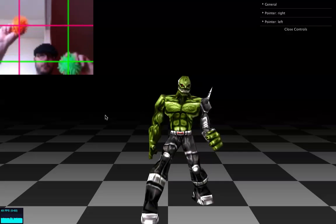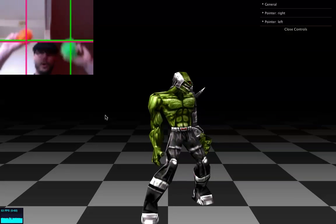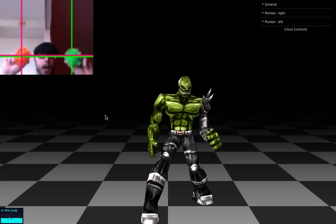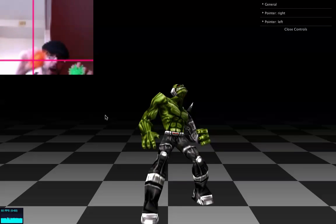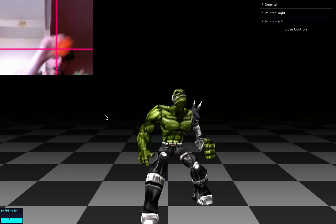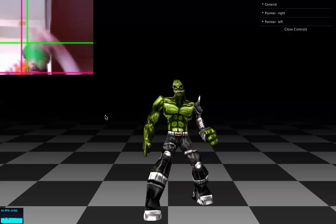So you take two balls — they are localized through AugmentedGesture.GS — and now we're gonna punch the guy. Just a bit of exercise. Punch, punch!